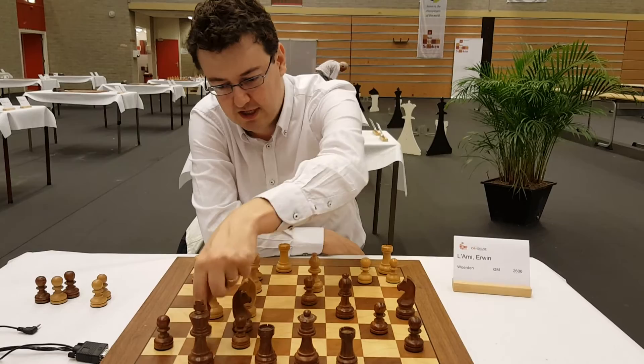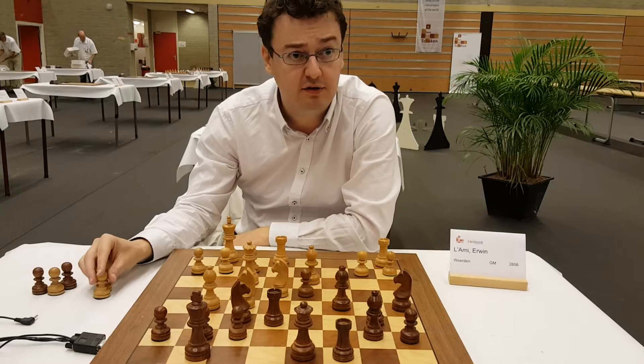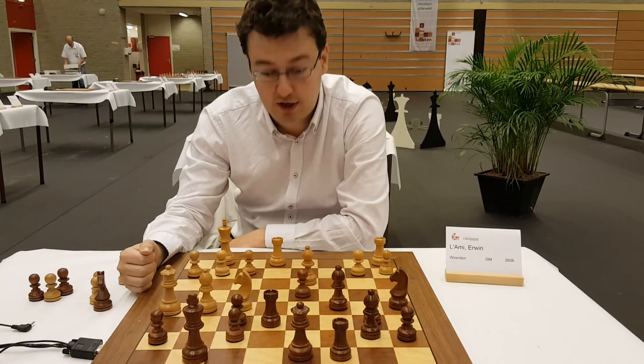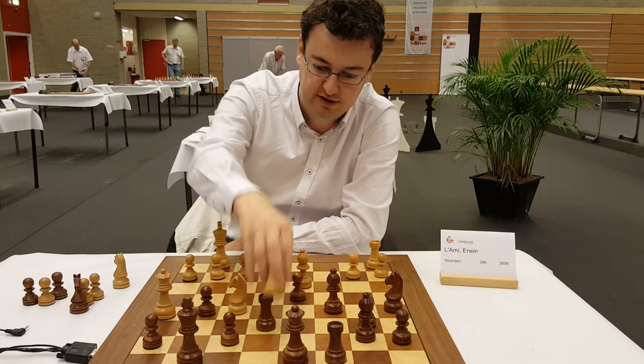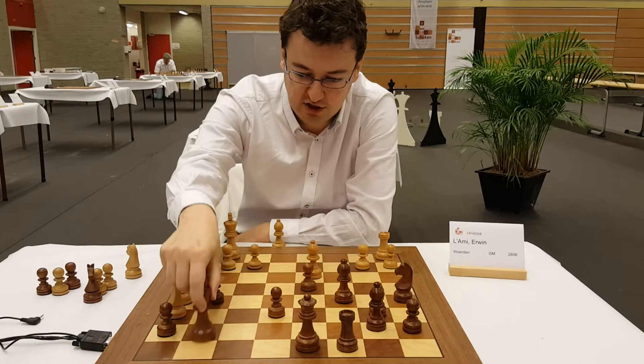In the game, Rxe6 followed. Now it's quite straightforward — I can just take on f6. The idea is that after gxf6, which seems to attack both the queen and bishop, I have the move Queen to h5, a very important move. Now after fxg5, Rxe6, fxe6, Nh6 check — there's no place for the king. King h8 is Ngf7, and if King g7, Qf7 followed by Qh7 mate.